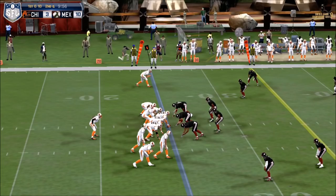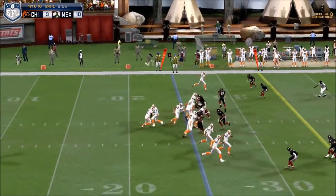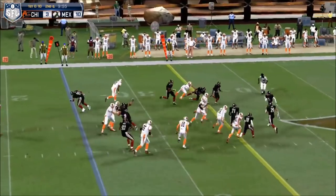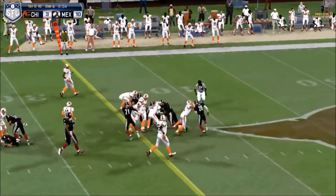I want you to note that they make contact with each other and the offensive line pushes the defense back — and not only that, but they hold their blocks. Now the running back is actually faster than his lead blocker and he gets him out of position.